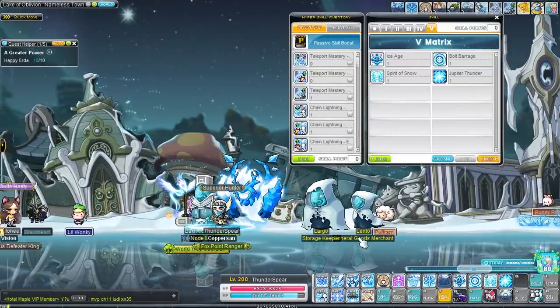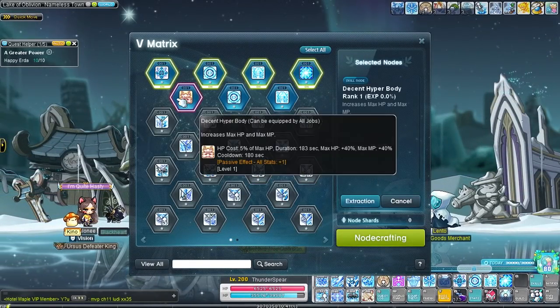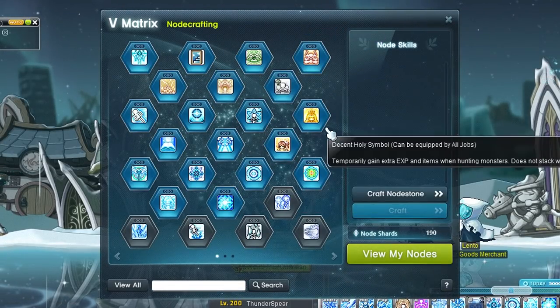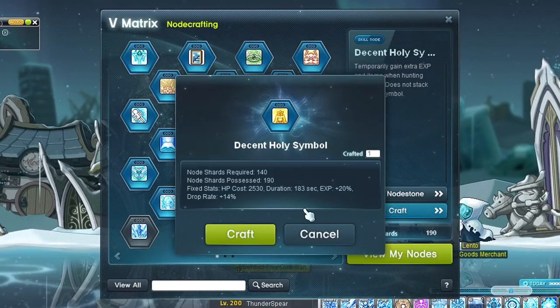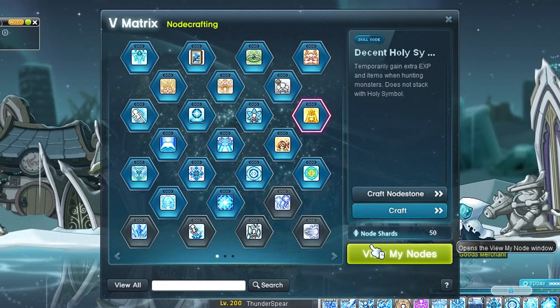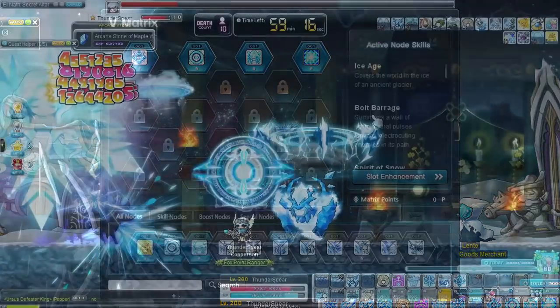We also got a ton of node stones from the reboot box. We are disassembling a few of those node stones that we don't need — like decent hyperbody and those purple nodes — to get to 140 node shards. We need this to craft holy symbol and we will start using that in our 5th skill slot. Holy symbol gives bonus EXP and increases drop rate, which means more node stones and symbols will drop from monsters while grinding, so I always recommend trying to get this skill first.